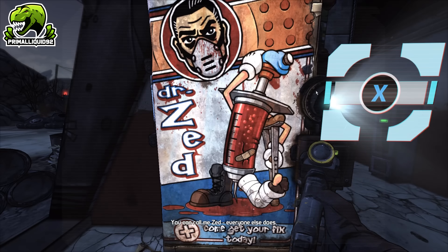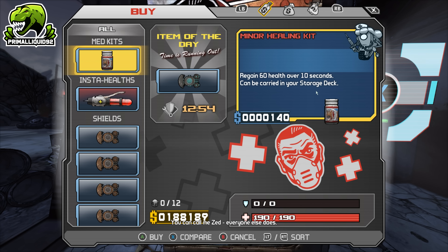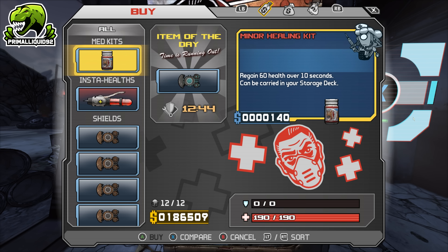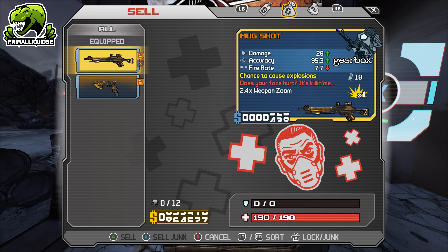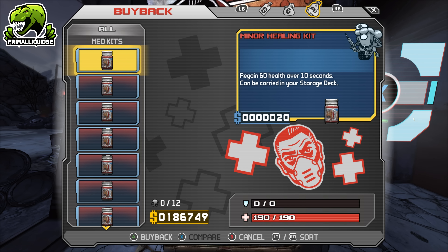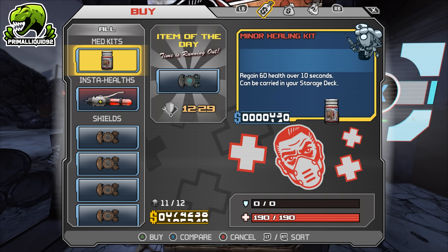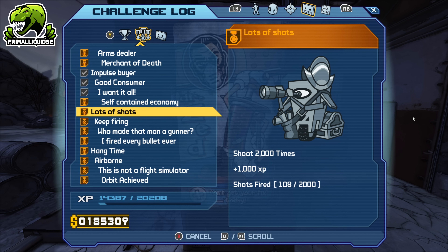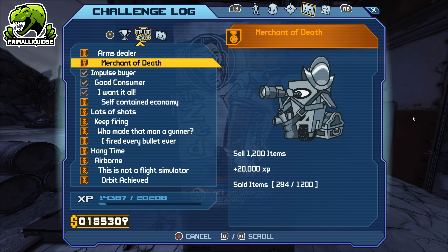What you want to do is go to a Med U Station — any one will do fine. I prefer the very first one simply because it only sells the Miner Healing Kit, which is extremely cheap. Fill up your inventory with that — I've only got 12 inventory slots, so fill up all 12. Go across and sell them. Now that they're sold, do not buy them back, because buying them back will take your numbers straight back off Merchant of Death. Instead, buy 12 fresh new ones. Keep doing that — selling them, buying fresh ones — until your Merchant of Death counter is up to 1,199.